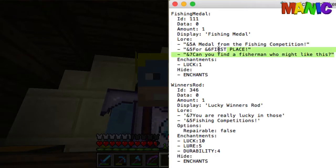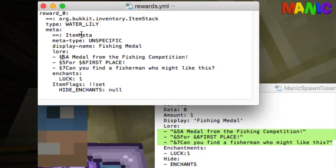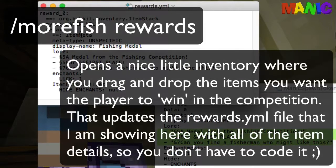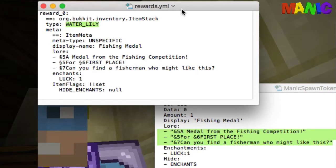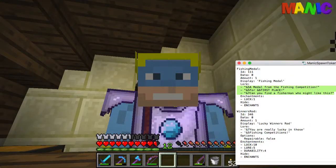The first thing we want to look at is the fishing medal. If I show you what the MoreFish rewards looks like — you set this using a command; you hold the item in your hand and do something like 'morefish rewards' and it sets the reward to whatever you're holding. In this case it converts to a water lily, gives it the display name 'fishing medal', three lines of lore, slightly different syntax for color coding but the same Luck 1 and hidden enchants.